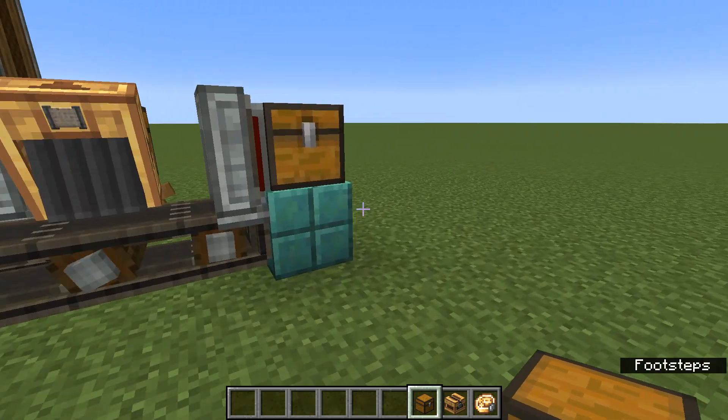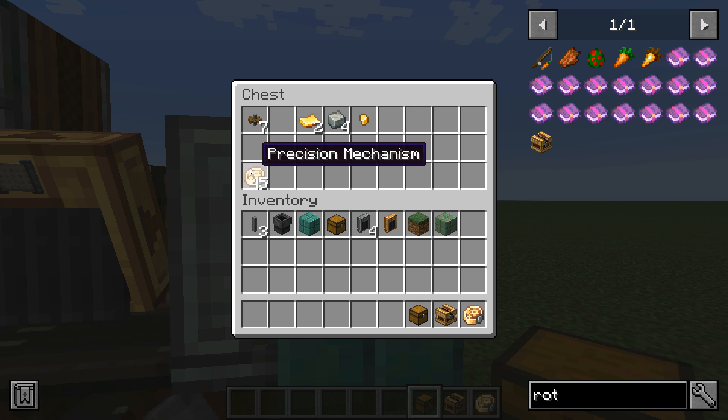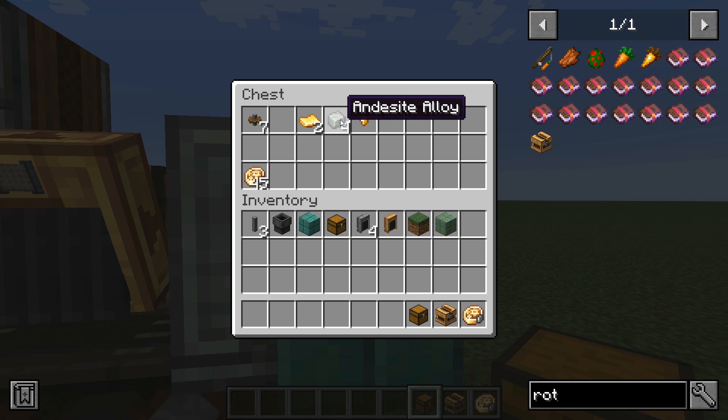Once everything has gone through you'll have a chest that looks something like this. You'll notice you don't get everything back that you put in — I put in 64 gold sheets and only got 45 precision mechanisms back, because there's only an 80% chance to succeed. Sometimes you'll just get components that are useful bits and pieces but not a precision mechanism.